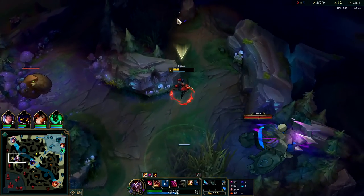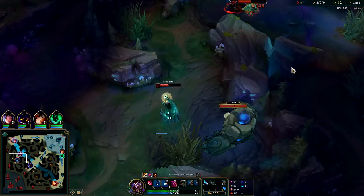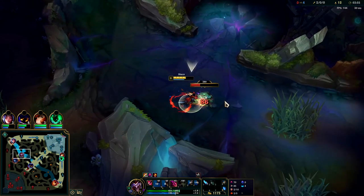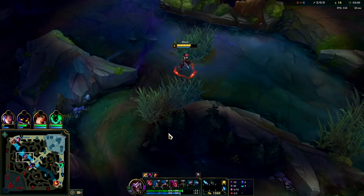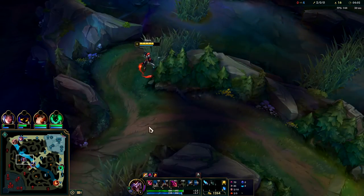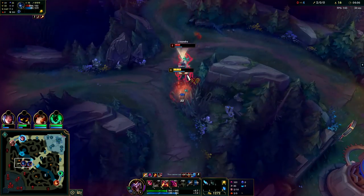I'm gonna hold on to my Q so Syndra doesn't kill us. She runs into the box, it's gonna do some good damage to her. I still have Rammus in my chokehold. Any jungler you can solo — either off-meta, low tier, or a weak early game jungler — is a really good opportunity for Shaco since he's so oppressive early on.